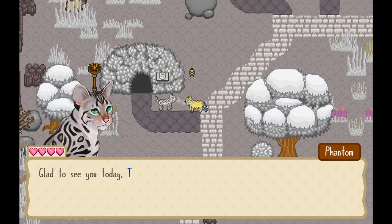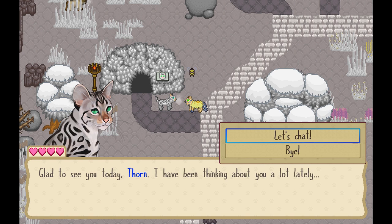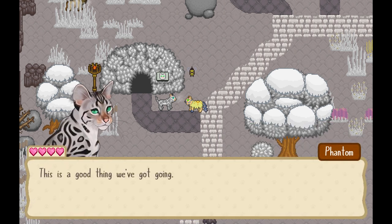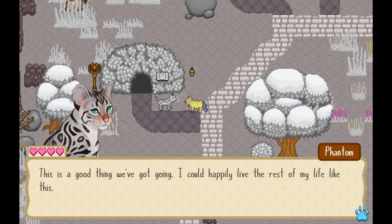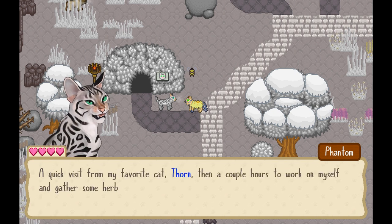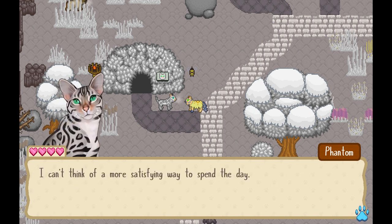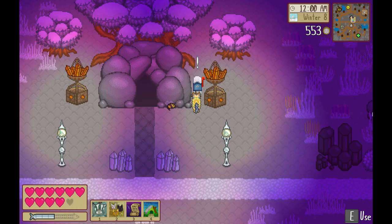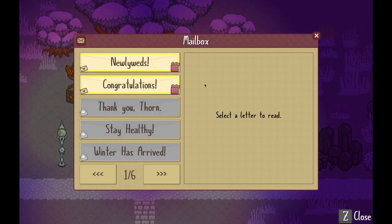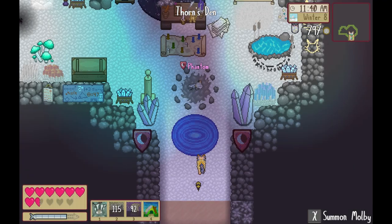Before I start my new beta save file, let's look at where I left off with Thorn, Commander of the Misty Kingdom. With Thorn, I was romancing Phantom, one of my favorite of the new cats. While I've tried the shiny trinket in the demo with Maple and Fliss, I wanted to try again here, just to see if anything was any different. There still weren't weddings implemented at this time, but I did get a little notice in the mail about it, and more importantly, in something I wasn't expecting yet — Phantom moved in with Thorn. Super adorable.